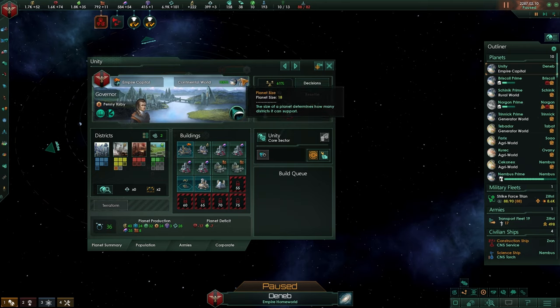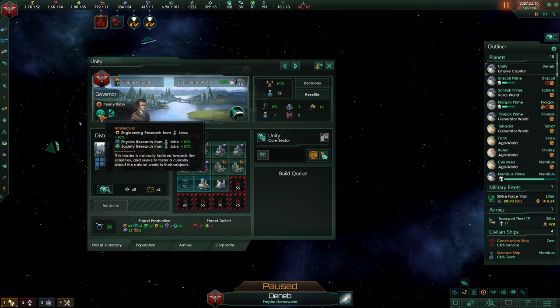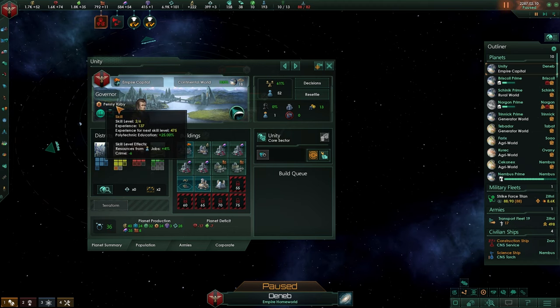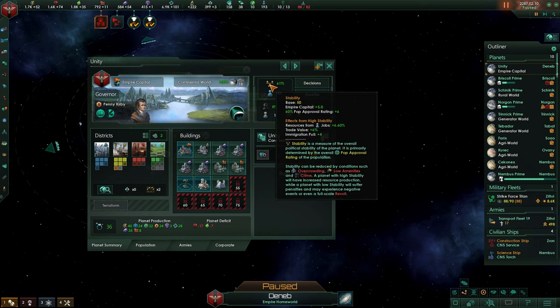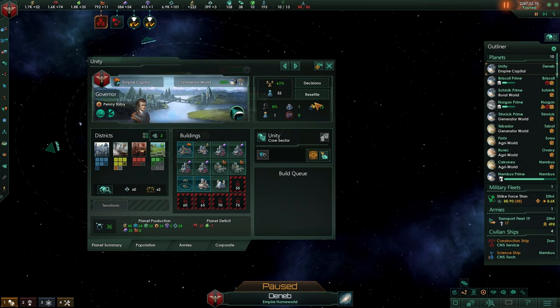It's a continental world and you can see the planet size. We have a governor, Penny Kirby, who is level 2, and we have a scientist in orbit assisting the research. We have the stability — Stellaris and most paradox games are so in-depth about the information they're giving you, just explaining why this number is that. You can see there are resources from jobs at 6.60, trade value, and immigration pool.